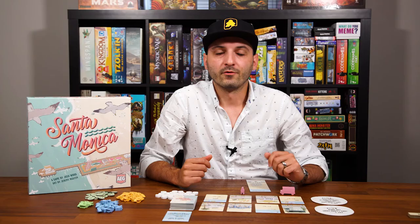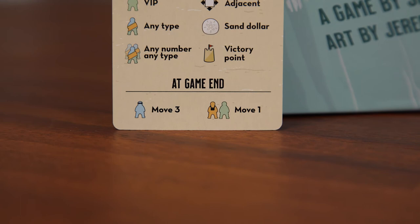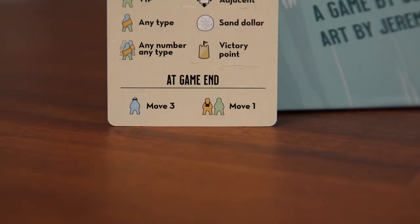A reminder that the game ends when any player places their 14th card in their tableau, at which point everyone tallies their points to see who wins. Also, once the game ends and that player has placed their 14th card, each player has one final opportunity to move some people around. Each player can move three locals, and then either one tourist or one VIP.